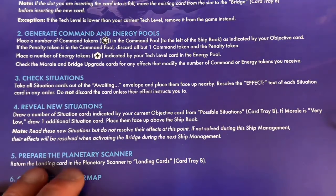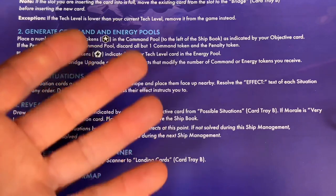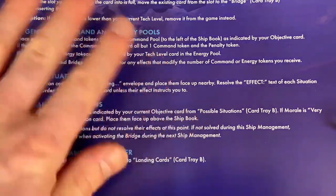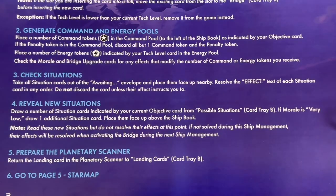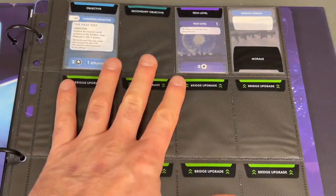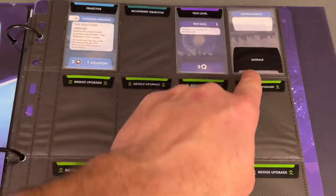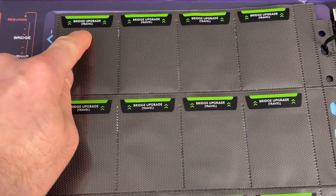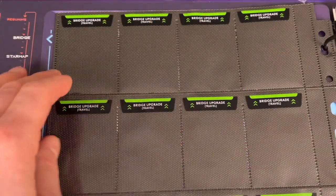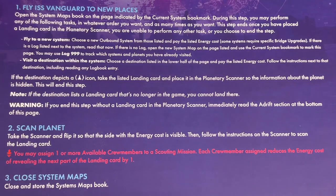Steps five and six are to return the planetary scan to the landing cards — none there yet since we haven't landed anywhere except the Eye of the Void — and then go to page five of the star map. The objective, secondary objective, tech level, and morale cards are all slotted on one side of the bridge card holder, and bridge upgrade travel cards on the flip side — up to sixteen can go there. At this point, we fly the ISS Vanguard to new places.